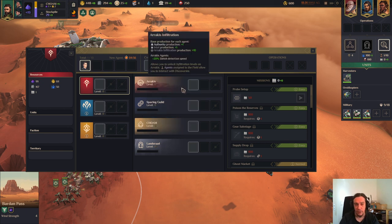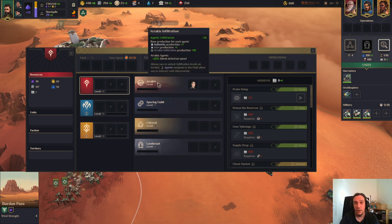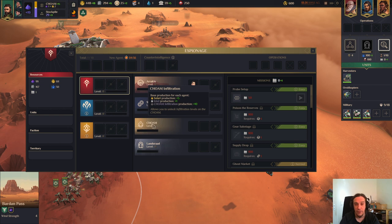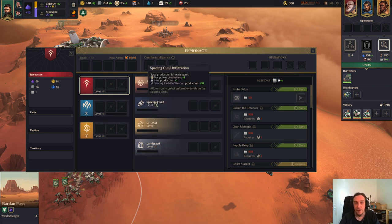This is all a little bit abstract at first but easily understood. Wherever you put your agent you gain different bonuses. For example, putting your agent on Arrakis gives you a plus one on authority production and a plus one on intel production, and you infiltrate Arrakis. The infiltration level fills this bar down here, and every time the bar fills the infiltration level goes up by one. Here you see every branch gives you other bonuses - Choam infiltration gives Solari production, Space Guild infiltration gains manpower production. So there are different bonuses to be gained, and faction infiltration is good for heavy intel production.